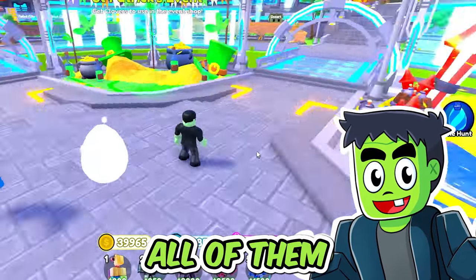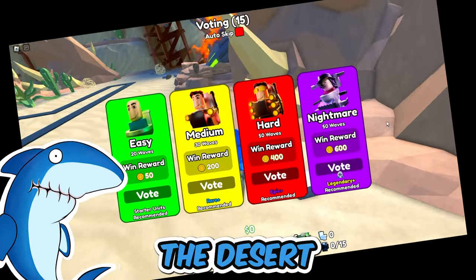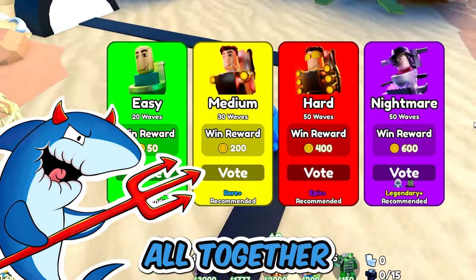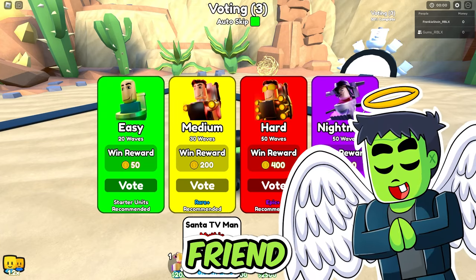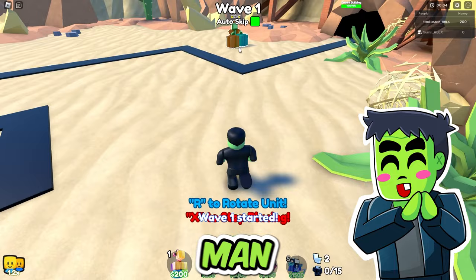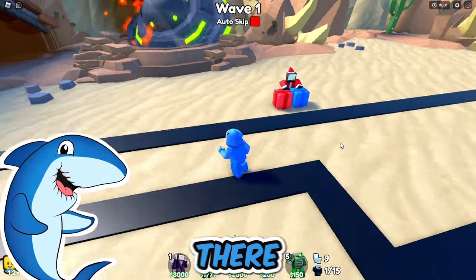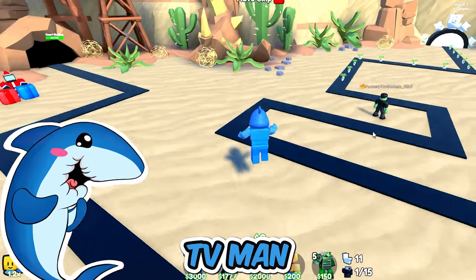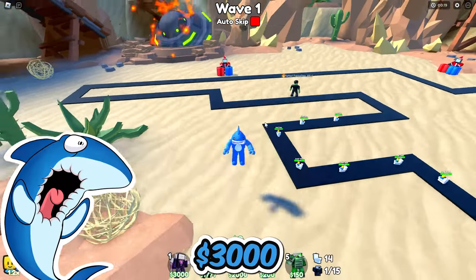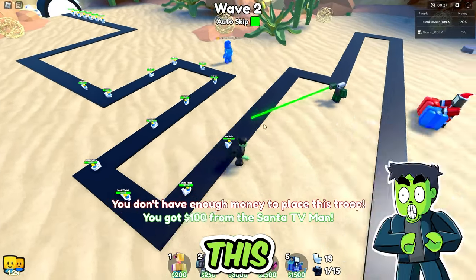Let's see if we could use all of them to take out some toilets on nightmare mode. We're in the desert, voting nightmare mode, and let's see how we work together putting our best units all together and taking out some toilets. It all starts with one of the best units to ever exist — the Santa TV Man. When we click equip best, this guy doesn't show up, but we took our first three from there and brought along a Santa TV Man and one more cheap unit, otherwise we won't survive long enough to place things like the Cinema Man. He costs $3,000. I got you, bro.